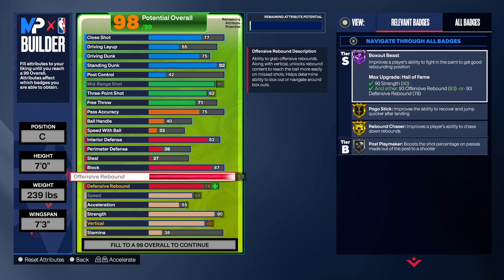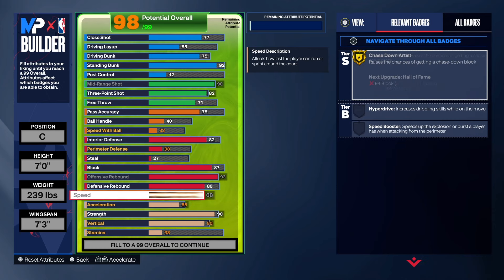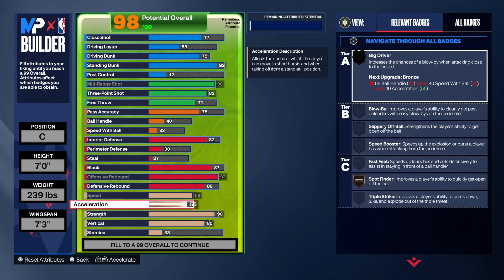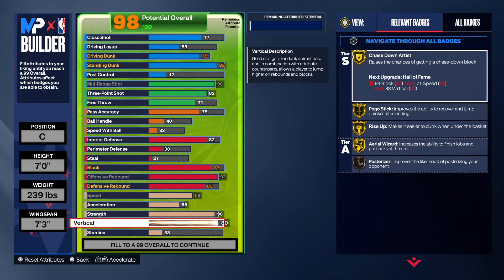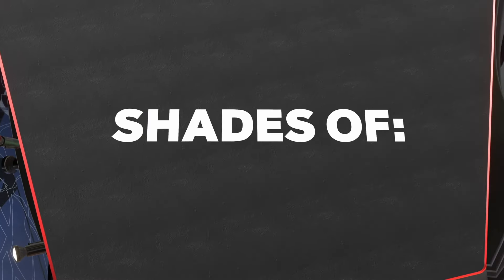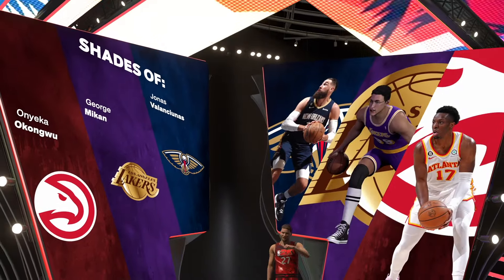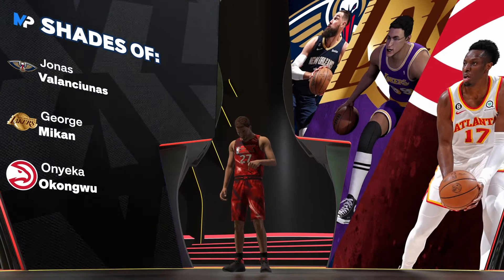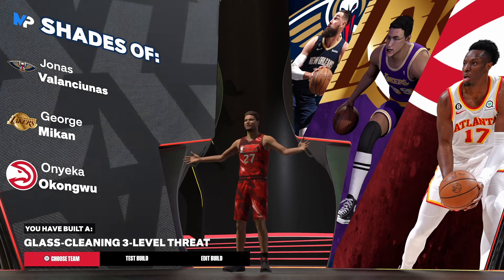For rebounding, we're taking offensive rebound to a 93, getting gold Rebound Chaser, gold Pogo, and Hall of Fame Box Out on this build. Defensive rebound is bumped up to an 80. For the physical: speed is 68, acceleration is 55, strength is 90 giving gold Brick Wall and Mover by Enforcer, and vertical is 80. We also get gold Workhorse. The build name is the Glass Cleaning Three-Level Threat. The shades are really trash in this game, but make sure you like the video, share it, and subscribe to the channel!